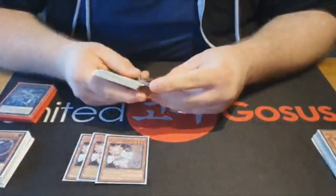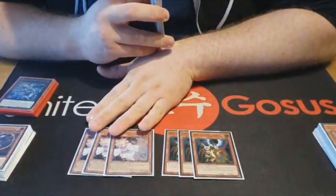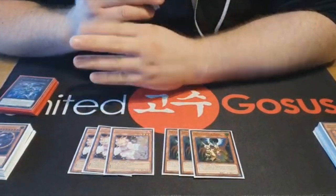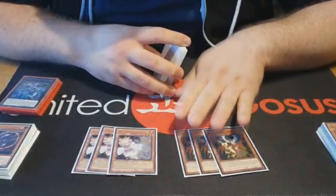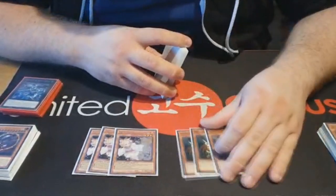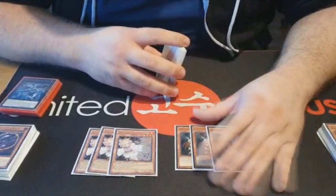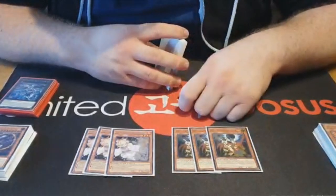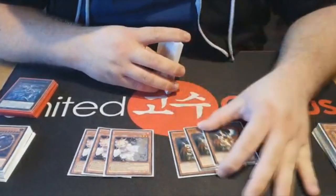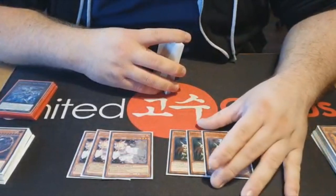For handtraps I chose to play Ash and Droll. Ash was for sure correct — you can hit everything. Droll was incorrect at this event. Out of around 150 players, about 40 played Tri-Brigade and 16 played Tritron, so Droll should have been in the side deck and Lancer should have been in the main. I never resolved Droll all day.